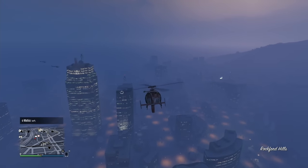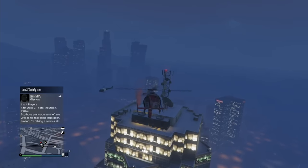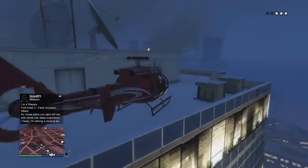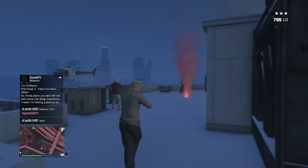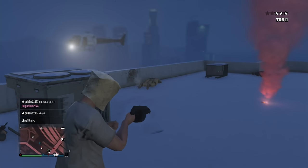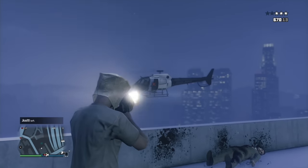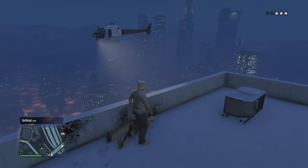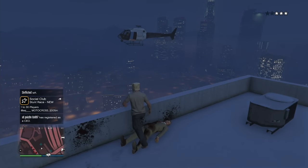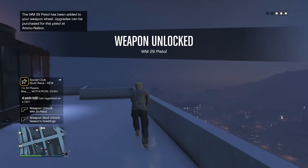I'm interested to see the rewards — I haven't even done this on my main account. I just want to get this weapon or whatever, that's all I want to do. I took out the guy with the gun so I could do my thing freely. Collect the pistol — just walk up. There we go. We unlocked the weapon. Now we have the WM-29 pistol. That's pretty much all I wanted to do.